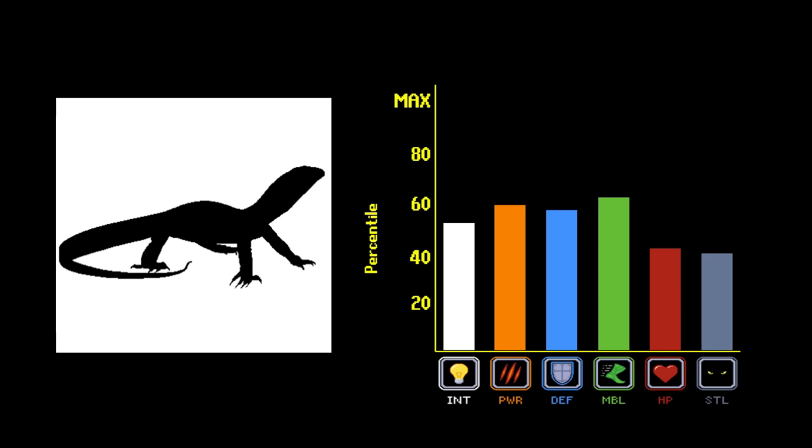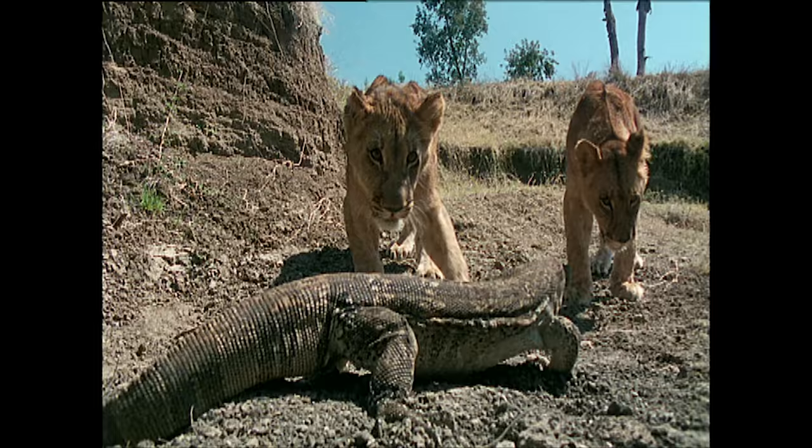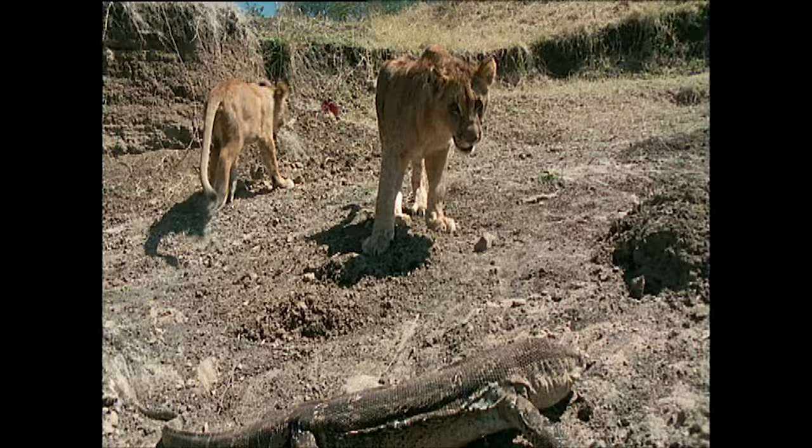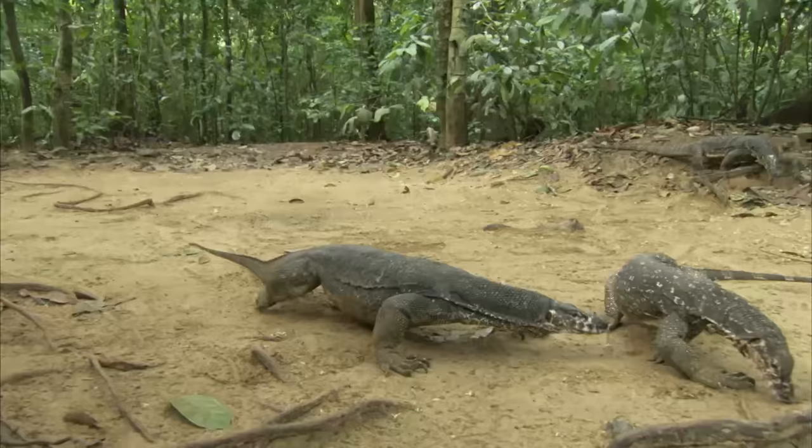So without a shadow of a doubt, the best lizard build is the Monitor Lizard. They have everything — the best stats, a combination of great mobility, power, size, and intelligence. Similar to the Iguana, Monitor Lizards have an extremely powerful tail whip, capable of deterring even top tier predators.